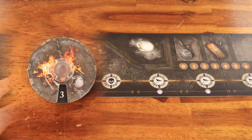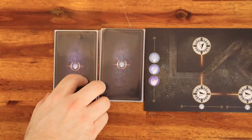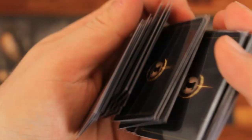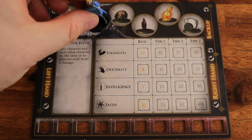Setup. Place the campaign board on the table. Set the spark dial according to the number of players and place it on the spark dial slot. Separate the encounter cards by level and place them face down on the encounter decks area of the campaign dashboard. Shuffle the events deck and place it face down on the event deck section of the campaign dashboard.